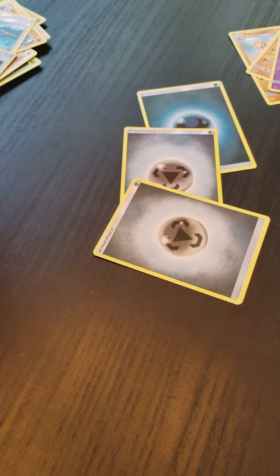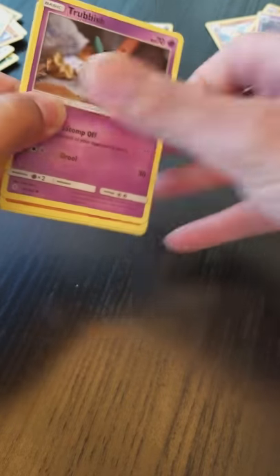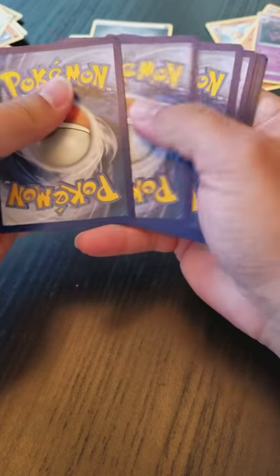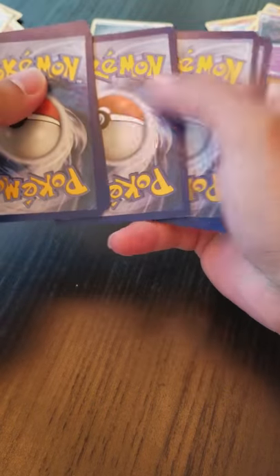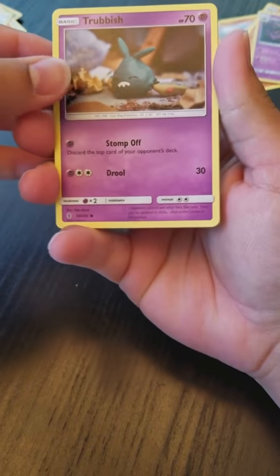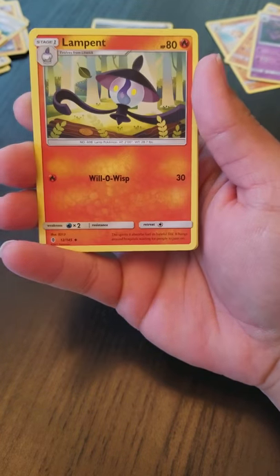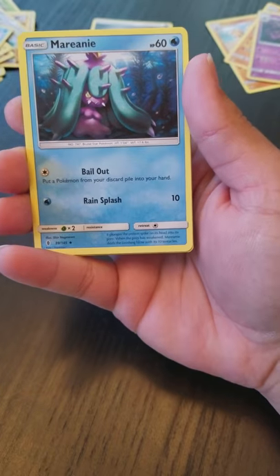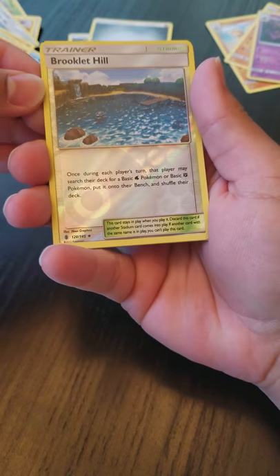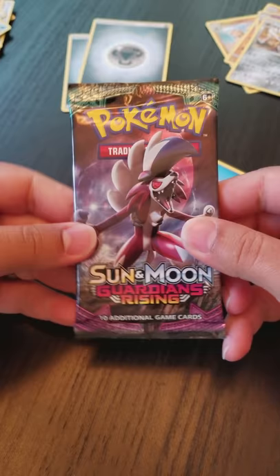I actually really like Garbodor, so even though he's a regular rare I will take it. Sorry, this video is kind of weird — I definitely jerry-rigged the camera setup using my phone up on a box. Dang, another green code card. Katie might have been right, this might be a bad boring video that nobody wants to watch, but that's okay, we have to get started somehow. We have a Trubbish, Machop, Alolan Geodude, Mudbray, Litten, Alolan Sandshrew, Lampent, Clefable, reverse holo Brooklet Hill, and Solgaleo as our regular rare.